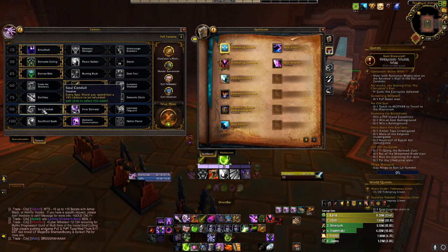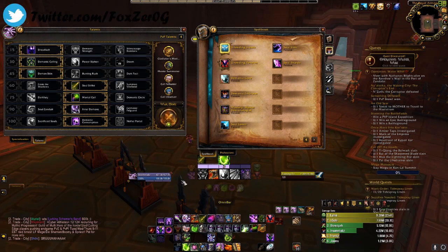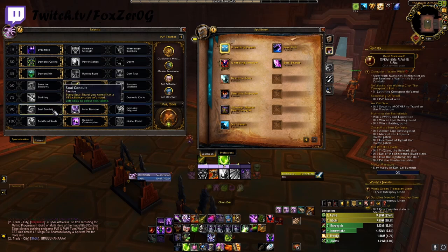Next line we have Soul Conduit — every Soul Shard you spend has a 15% chance to be refunded. This can be good since you are laying down a lot of Hand of Gul'dan and it costs up to 3 Soul Shards. But you're not going to see a huge benefit with just this alone.